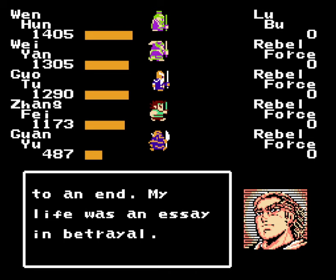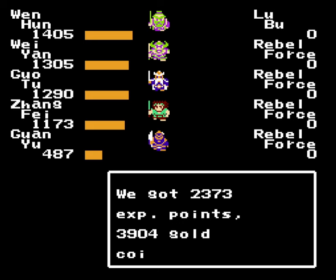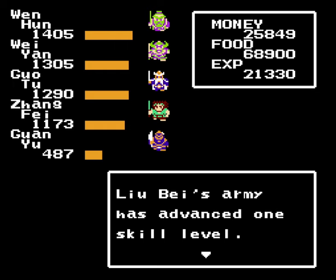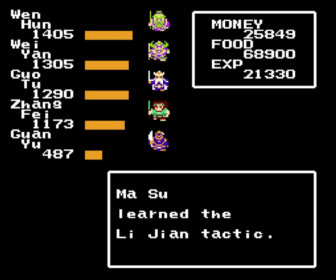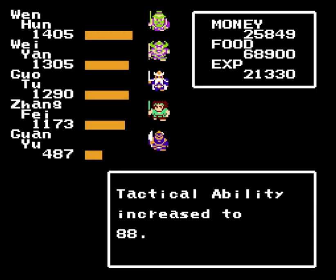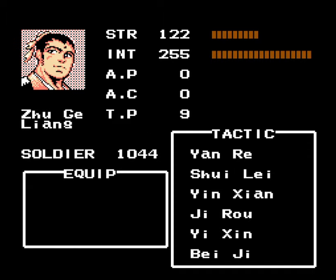I heard that if you kill Lu Bu here, you can still go back to the end of Chapter 4 and fight him again, even though he was already dead. But we got him — hooray, and we gained a level. That's why I wanted 18,800 experience, so I would make sure to gain the level. We get more soldiers, and we also learned Lijian for Ma Su, but not Zhuge Liang. My interpretation is that not only do tactics have a minimum intelligence requirement, but they also have a maximum cap. So Zhuge Liang can't learn that tactic, and as a result it does not trigger the chest glitch. That's why this is one of the rare instances where it's okay to have a tactician in the seventh slot — you have to actually learn the tactic to trigger the glitch.